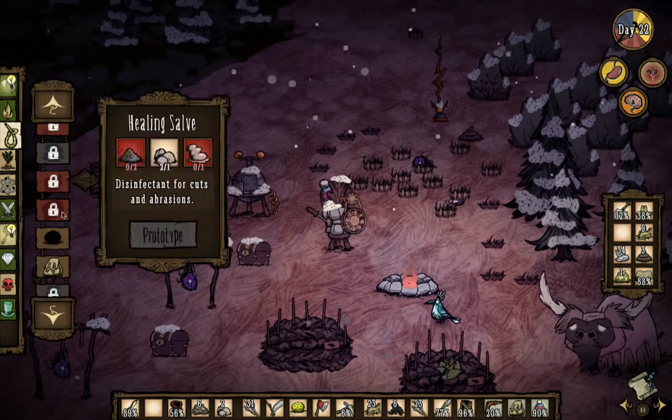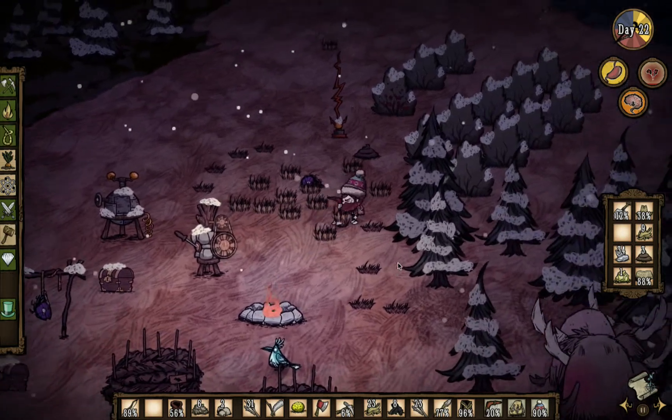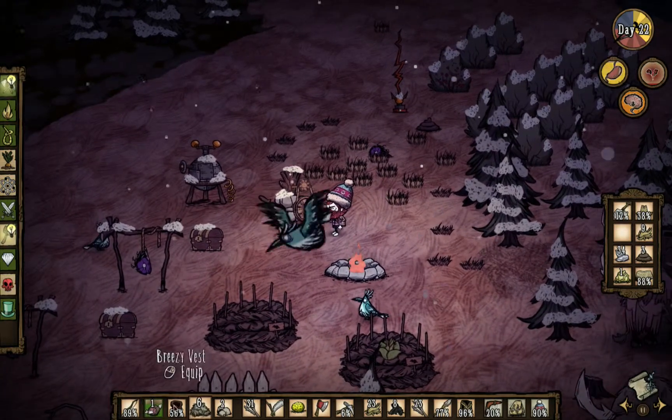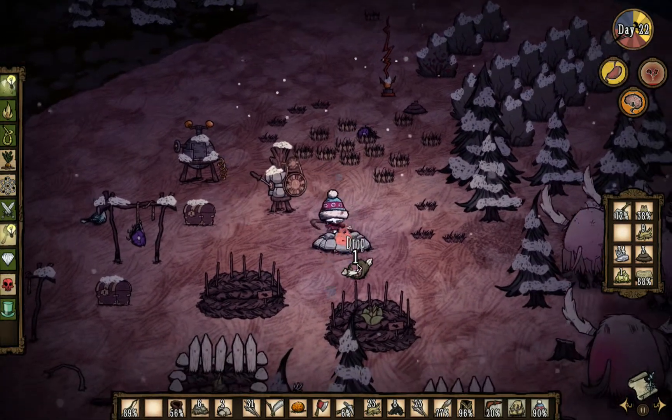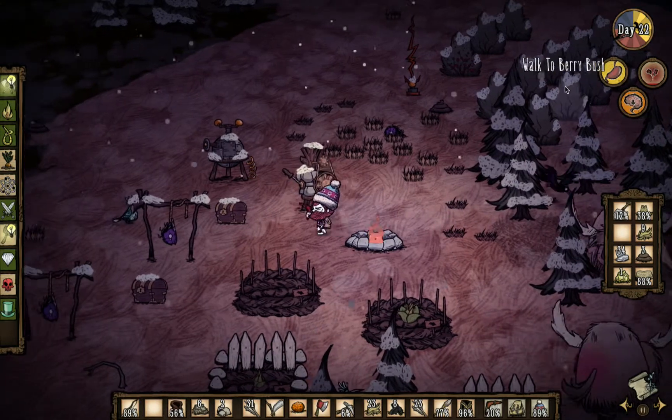What we do need to build is a healing salve, which requires ash. I think I have ash but I don't know where it is — I think it was over in that area but I don't have it anymore. So let's go ahead and cook this meat right here because we can. Let's eat it and hopefully get some regeneration going.